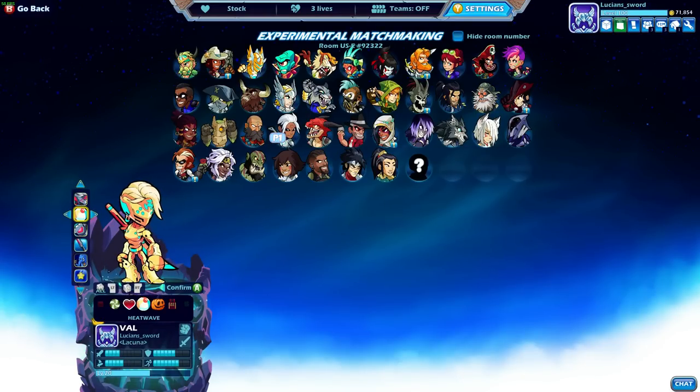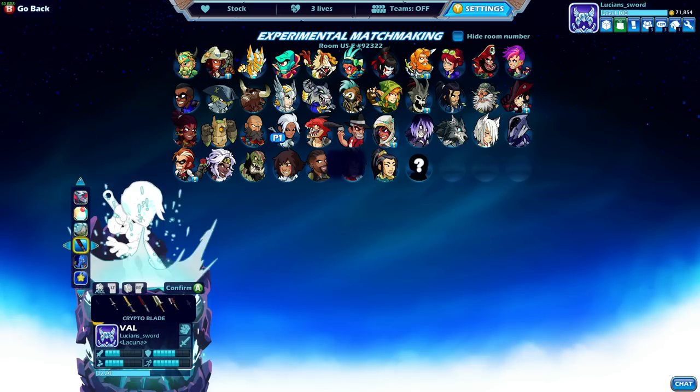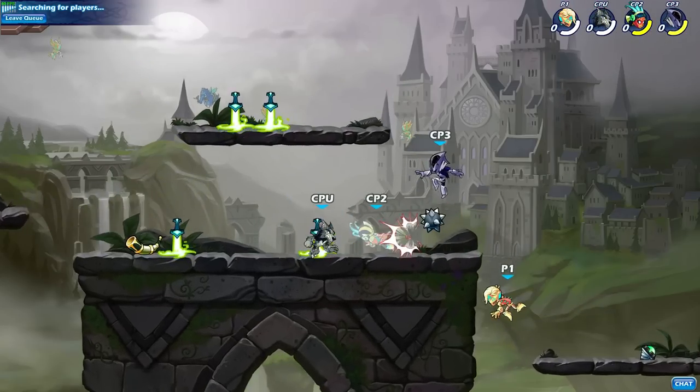Hardsuit Val. Let's do Heat Wave colors since we're in the Heat Wave event. How about the Geocrashers? And for the sword, let's do Crypto Blade — that looks pretty cool. This will be a better test of my Val skills.